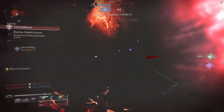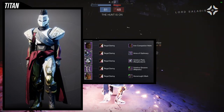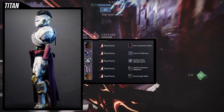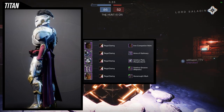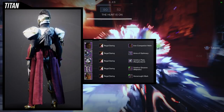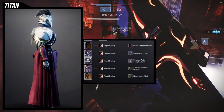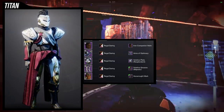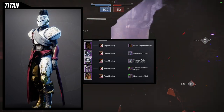Last but not least, we're using the mark — and I think this one is super cool. Iron Companion Helm is what we're using; I love this helmet when going for a bougie look. Arms of Optimacy in combination with the Solstice Plate Resplendent is a good combination, though I'd probably switch out the Solstice Plate for the other one to get the sash the same color as the mark. For the boots, Solstice Grieve Majestic with no glow, and the Hex Rot Mark. I wanted a very ornamental titan — one you'd see at events representing the class rather than fighting.